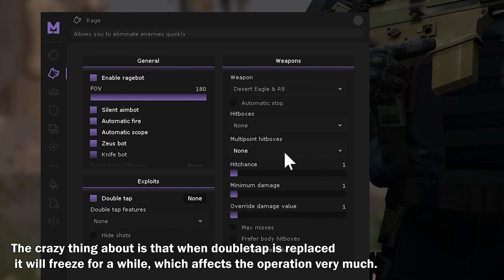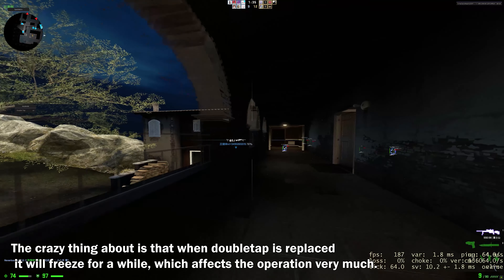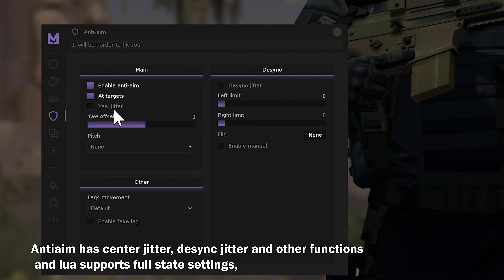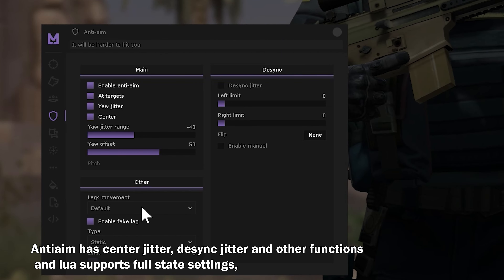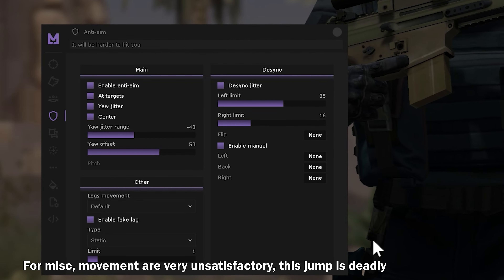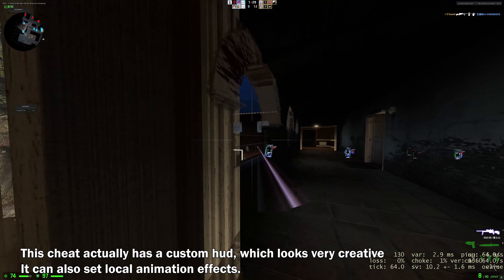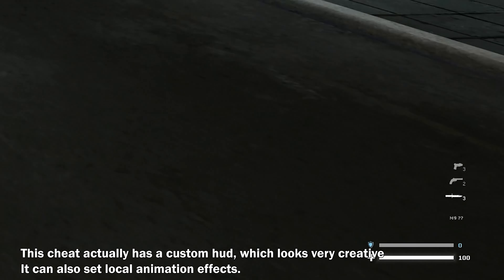The crazy thing is that when DoubleTek is replaced, it will freeze for a while, which affects operation very much. The On the Inn section has center jitter, dissing jitter, and other functions, and Lua supports a full state system which looks pretty good. For movement, it is very unsatisfactory — this jump is deadly. The cheat actually has a custom hood, which looks very creative, and you can also set locate animation effects.